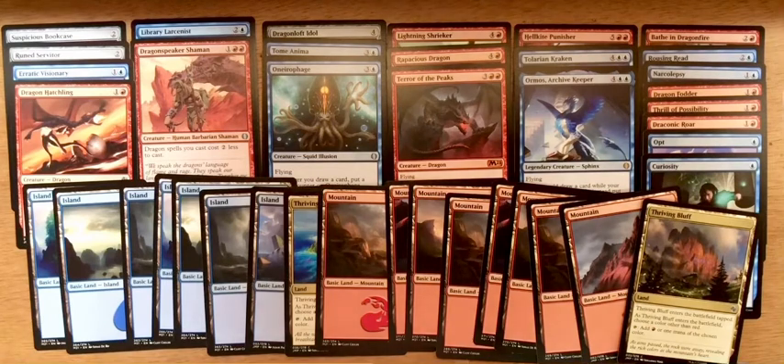Library Larcenist is a good card — every time it attacks I draw a card. I can combo it with Rousing Reed to get it up in the air, give it some evasion so it doesn't die, and that will give me some more card advantage.